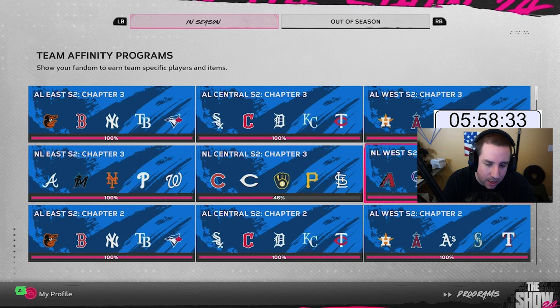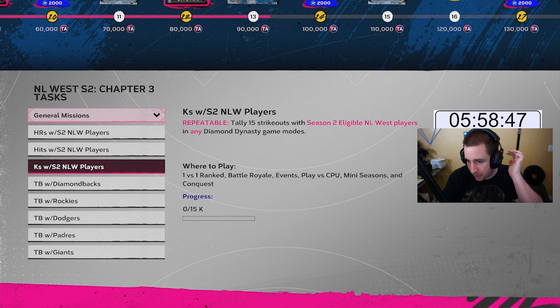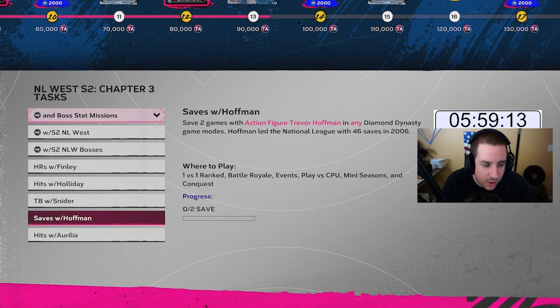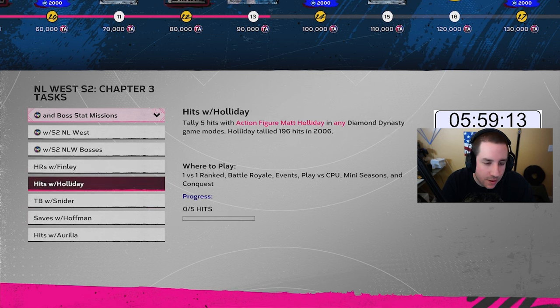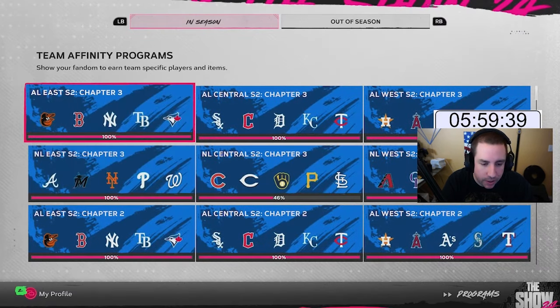Moving on to the NL Central. We'll pick one of these NL Central teams for 100 total bases and then do repeatable home runs, hits, and strikeouts. First milestone: six home runs — once we hit it we quit out to reset. Then hits, then strikeouts, quit out and reset each time. For boss missions, once we unlock Holiday we'll do five hits with him, and if we unlock another boss we'll try Finley. Otherwise it's total bases and repeatables with division players.